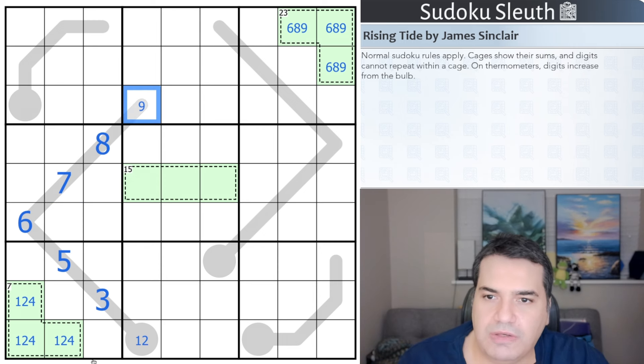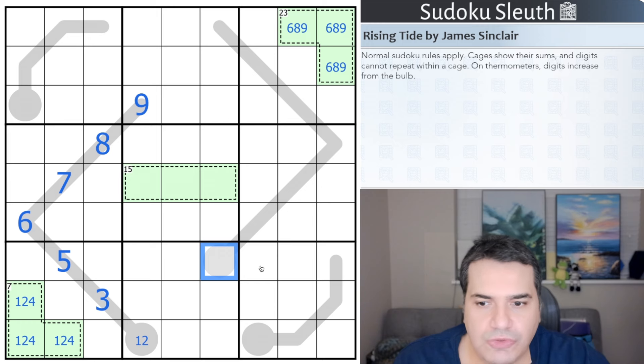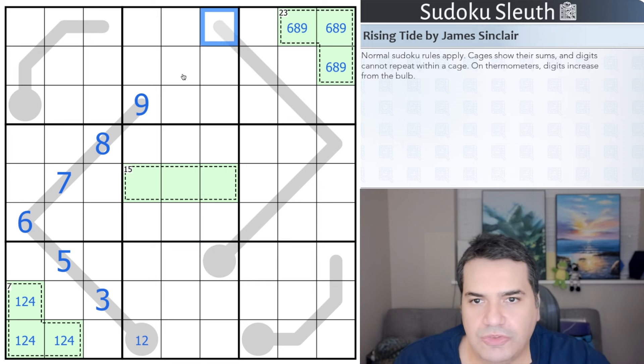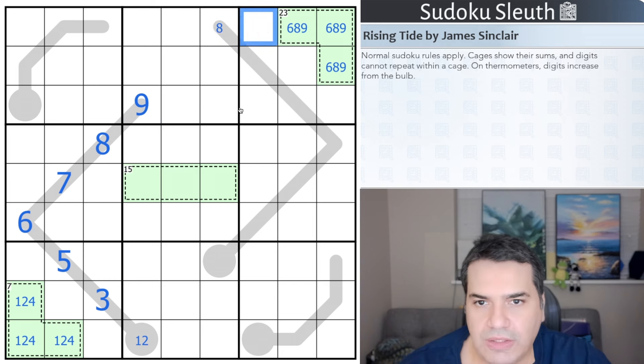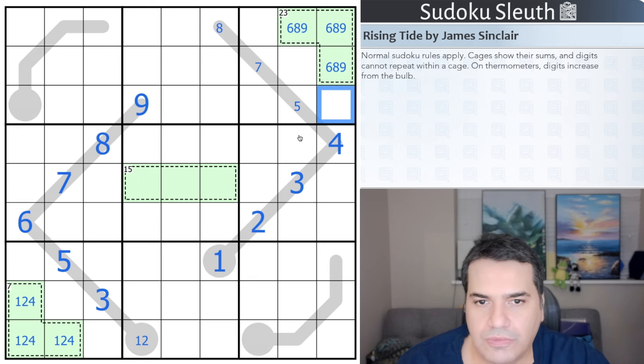I'm almost betting the same will be true here. This is a maximum of eight; seven, six is not available because six, eight, and nine are gone — so that would be five, four, three, two, one. And that is in fact what we have to go with: this is all forced — one, two, three, four, five — no seven, and eight.